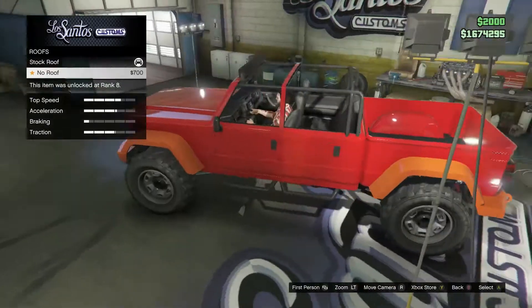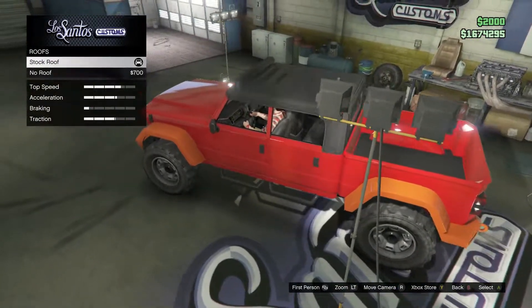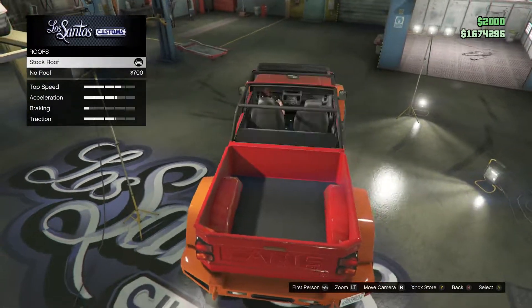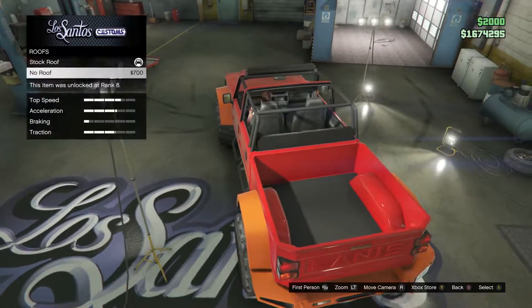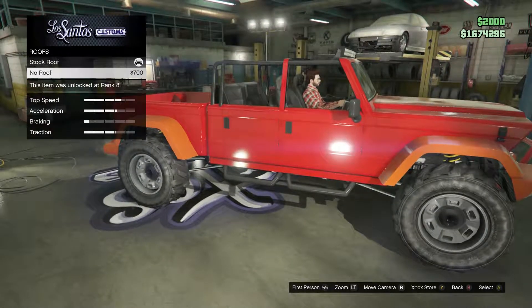Now you can go with a no roof option or the roof — it just depends on you, whichever you're into. I think both of them actually look pretty cool. I think it would have been cool if they would have added an option like a convertible in a way, where you could take the top off and put it on. To me that would be kind of cool.